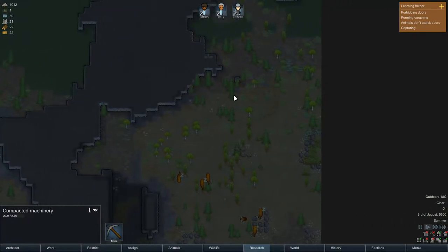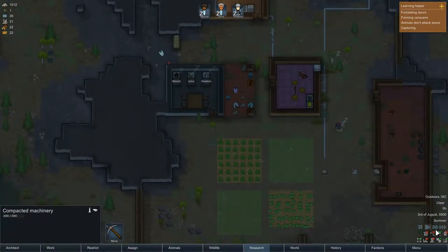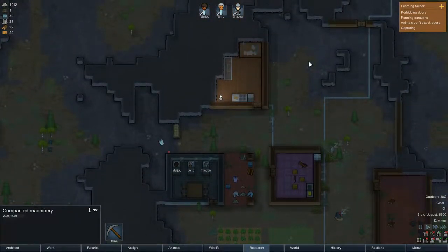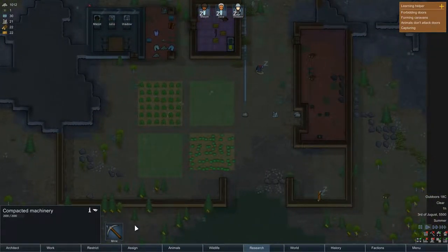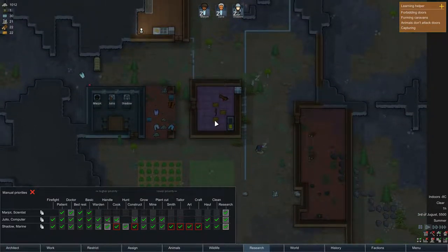There's a lot of stuff we need to do. It's night so we're going to speed up. I also want to get a guest quarter so people might stay in our settlement. I'm going to build one more house in this section, and we're also going to build a fridge.